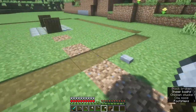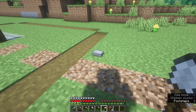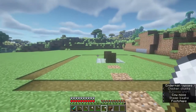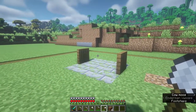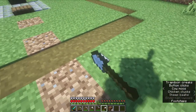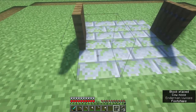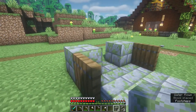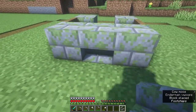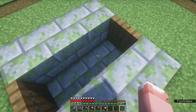I went ahead and closed this off with some dirt, and I made sure that right below this stone button I did not put any blocks in front of it. Now we're gonna get started with a simple small well that's gonna go right here with water on the inside. I'm placing mossy stone bricks on the edges, upside down stairs, and right here is where the water is going to be.